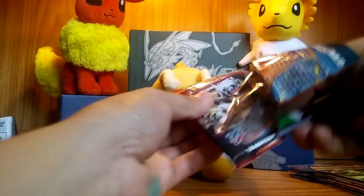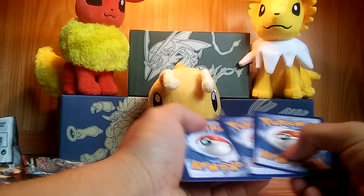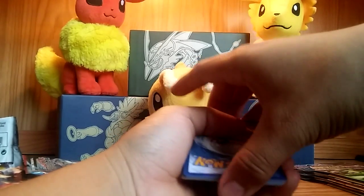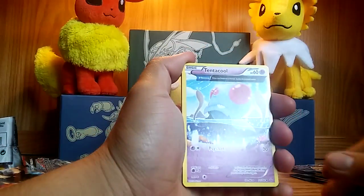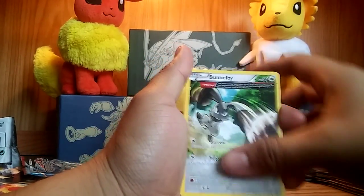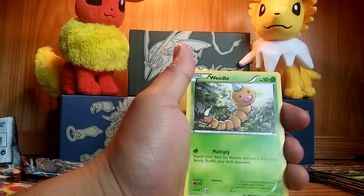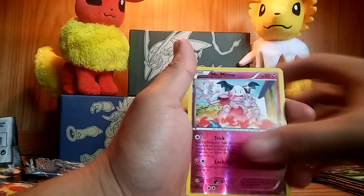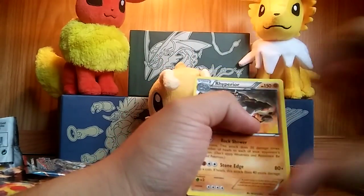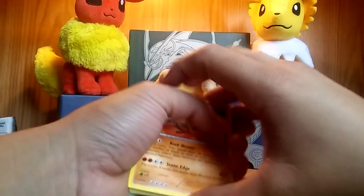We have a Primal Clash — this one feels pretty thick. I wonder if I can get something out of this one, perhaps a full art. There's the code, one-two-three. We have a Tentacool with an ancient trait, Combee with an ancient trait, Nidorina, Corphish, Tynamo, Weedle, Barboach, Honedge, reverse holo of a Mr. Mime, and a Barbaracle non-holo.